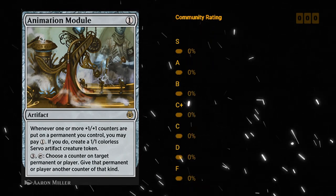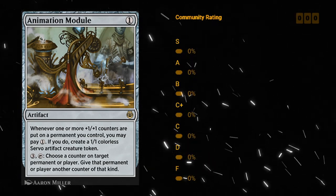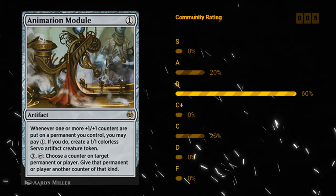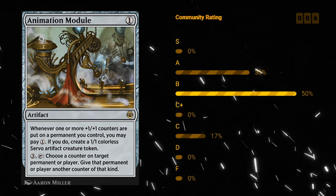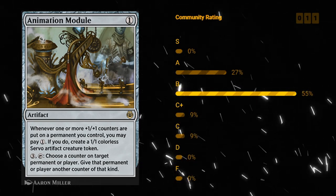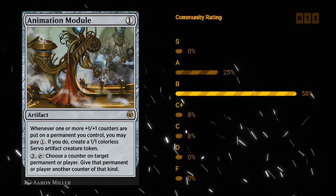Animation Module — one mana rare artifact. Whenever one or more plus one plus one counters are put on a permanent you control, you may pay one mana to make a 1/1 colorless servo artifact creature token. There is a pretty big plus one plus one counter theme in Kaladesh, as we'll see with the fabricate mechanic, which allows you to either make 1/1 servo tokens or put plus one plus one counters on your creature. Those creatures combine quite nicely with Animation Module. You can also pay three mana and tap it to give a target permanent another counter of the same kind — including energy counters on a player.